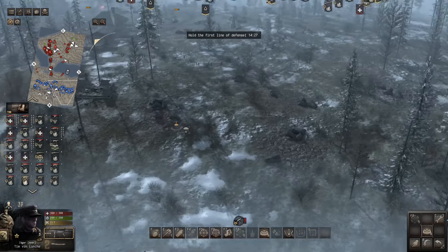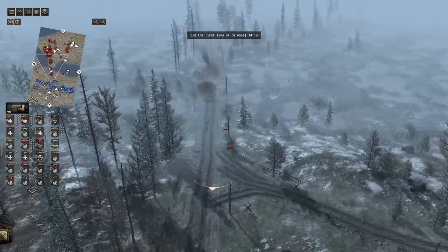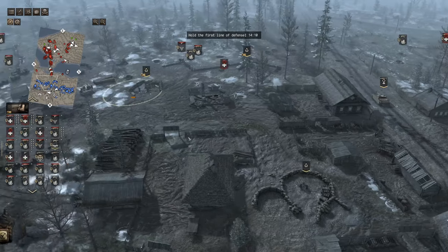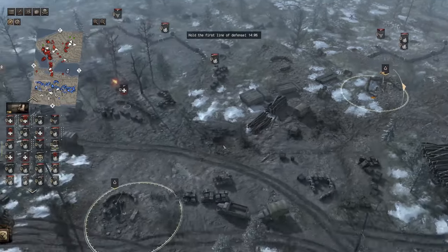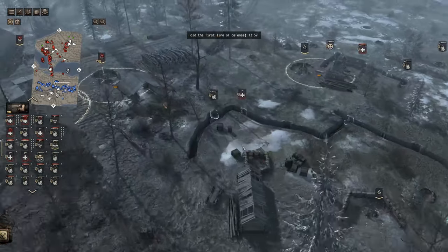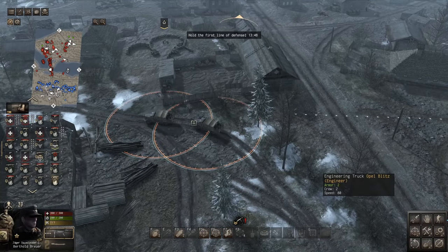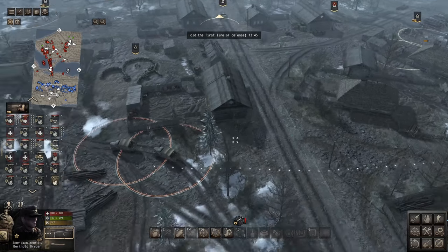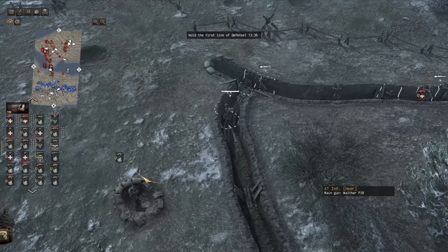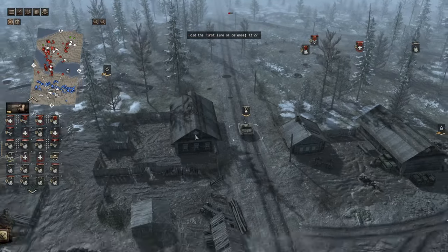More light tanks approaching and those Churchills going off to the flanks — they scare me because they take so many hits and are so distracting against so many other targets that could approach infantry-wise. Luckily we've got plenty of machine guns. Mortars are in tow. Preparing these trucks for movement — these can actually move. There are other things we can build defensively: hedgehogs and barbed wire, though I'm not sure how we can do that without an engineer. 13 minutes remaining.